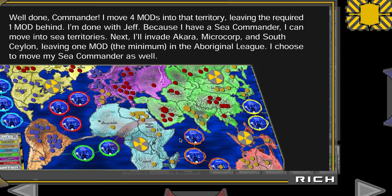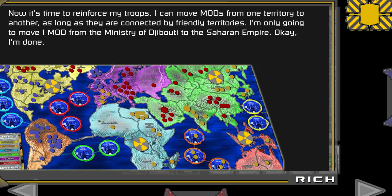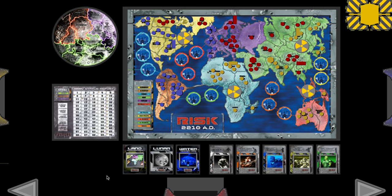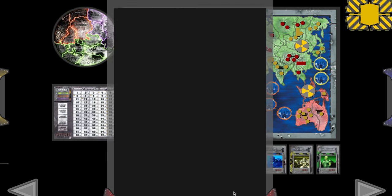He's done there. Now he's going into the sea — there's nobody there, so it's uncontested. They don't count as beating anyone, so he doesn't get to take a victory card for that. But he does now own the entire water colony. Now he's fortifying from one territory into another, and it's the next person's turn.